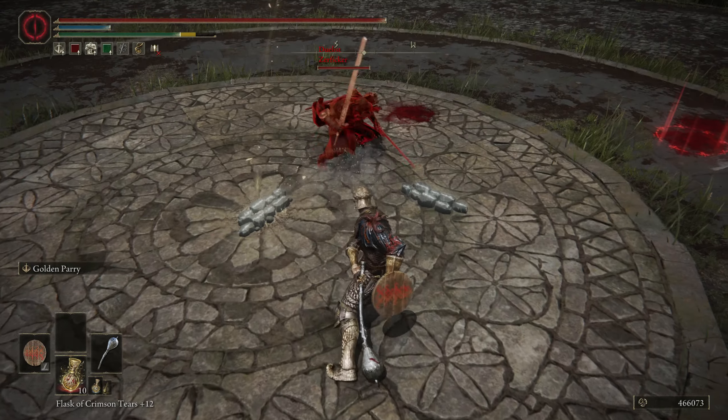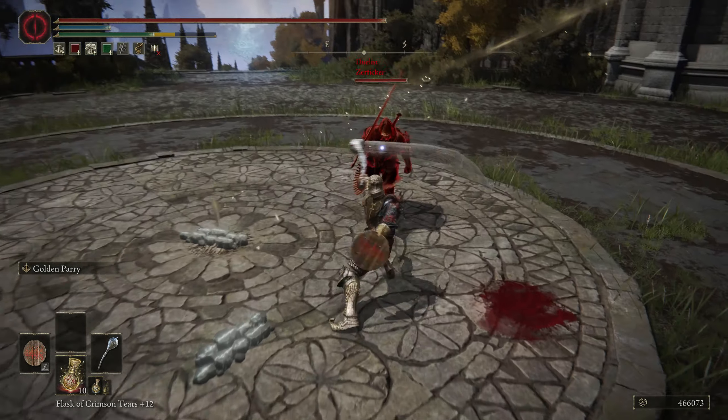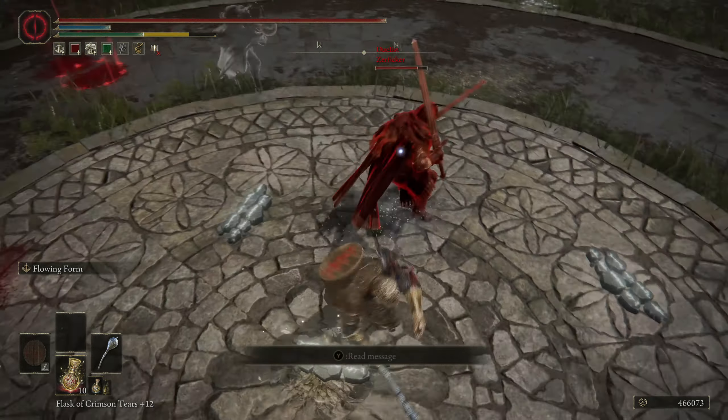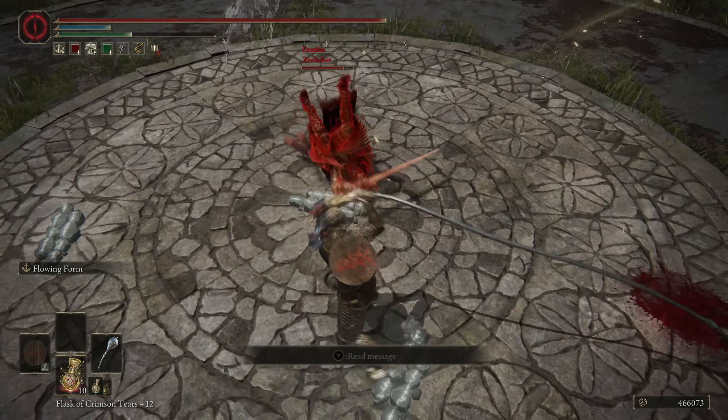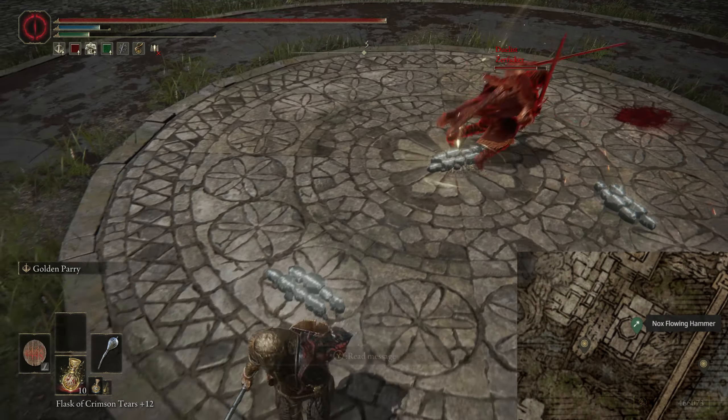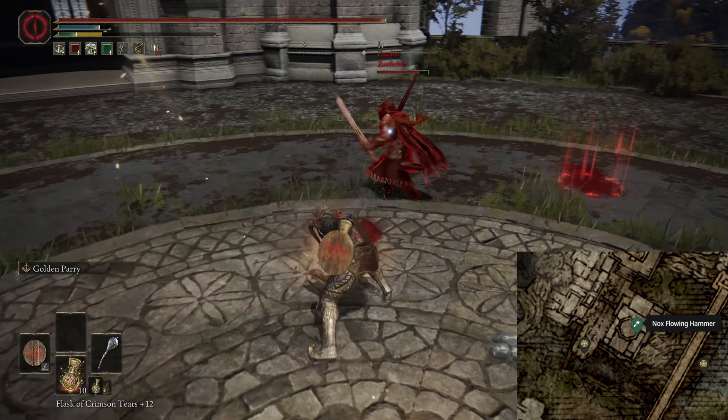Hello everyone and welcome back to another session of Elden Ring PvP and another weapon showcase. Today we're taking a look at the Nox Flowing Hammer. It is a weapon that you get starting at the path from the Night Sacred Ground Site of Grace in Nocron.